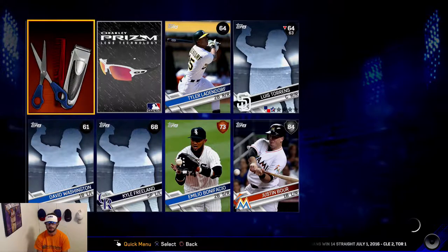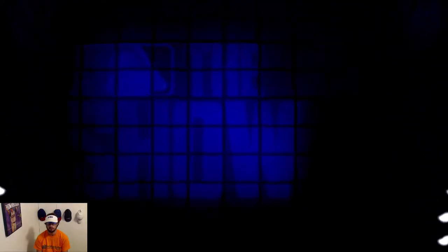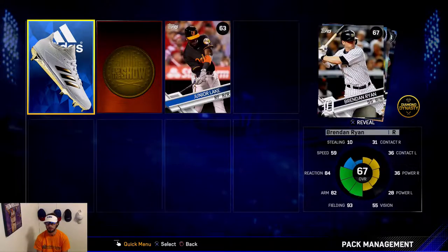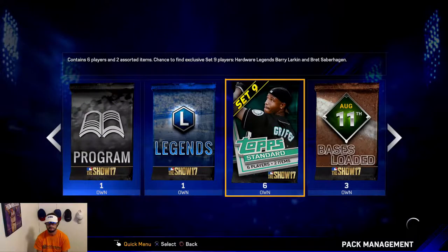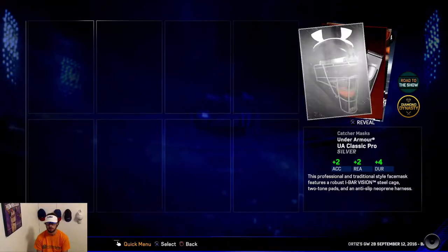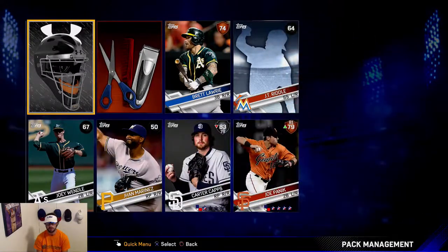Some Adidas cleats right out the gate — we'll have to see what those are worth. Eric Cosmer, another guy who's been playing well — he's doing an upgrade, but we'll see. And a silver there — card's on the down slide.